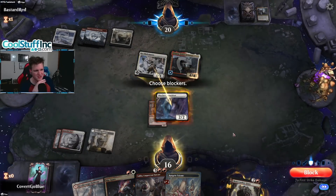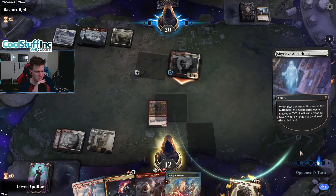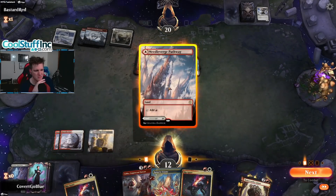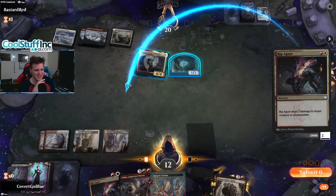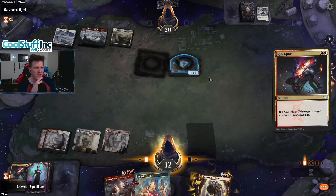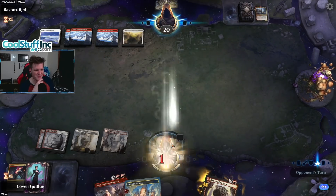They hit another Winota — that's good for us, well, not great, but we'll take it. Alright, rip apart. We could also just rip apart the Winota twice — I think that's a little better than ripping apart the token. If they have the third Winota here, you might see me cry. Alright, down to 11.